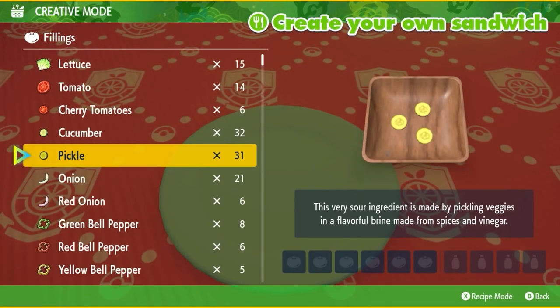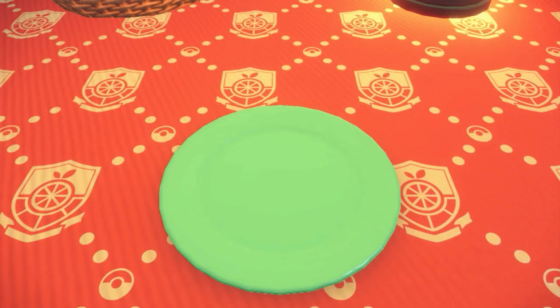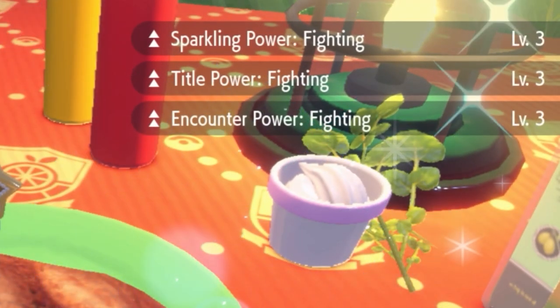To get started on your Fighting sandwich, you're going to need a pickle and two salty Herba Mysticas. Feel free to comment below a different recipe that doesn't just use salty Herbas — I appreciate everyone writing those comments. If you did this right, you should have Sparkling Power Fighting Level 3 and Encounter Power Fighting Level 3.